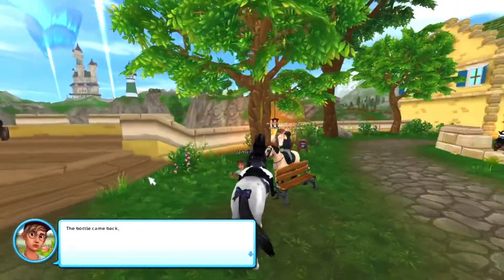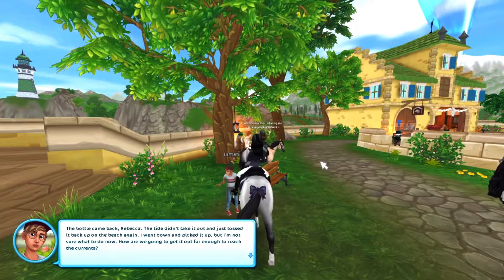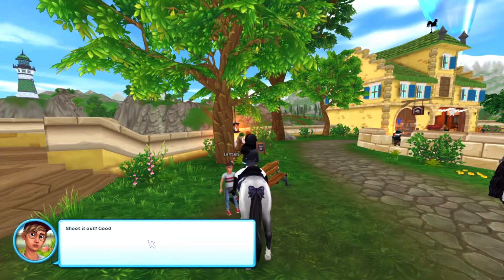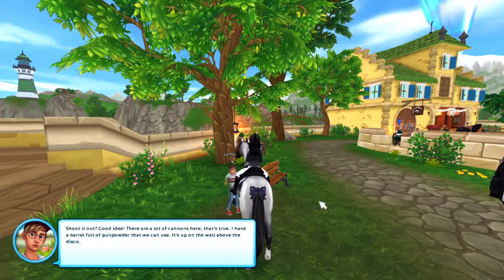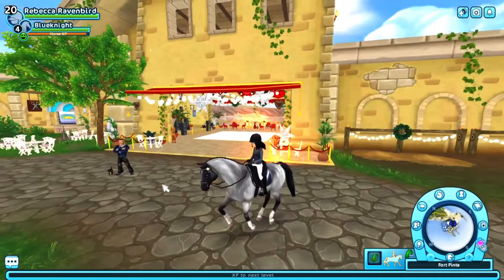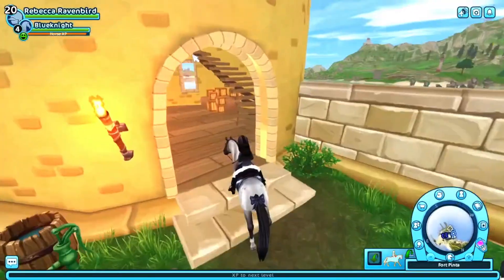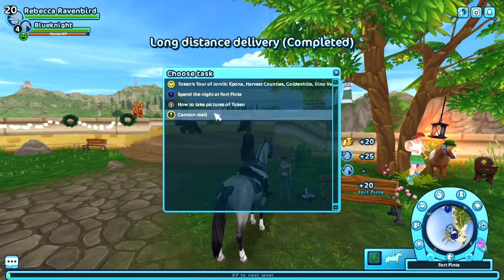Alright so long distance delivery. Oh I didn't actually have to wait? 'The bottle came back Rebecca — the tide didn't take it out and it just tossed it back up to the beach again. I went down and picked it up but I'm not sure what to do now. How are we going to get it out far enough to reach the currents? Shoot it out? Are we going to have to use the cannons? There are a lot of cannons here that's true. I have a barrel full of gunpowder that we can use — it's up on the wall just above the disco.' So I have to get up to this middle part here. It must be in a box — yeah there's boxes there. Good now we are ready to launch the bottle.